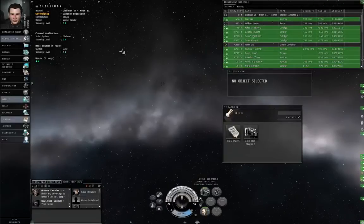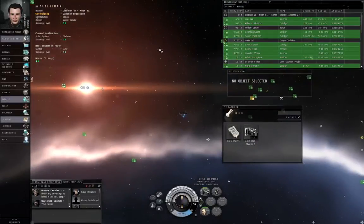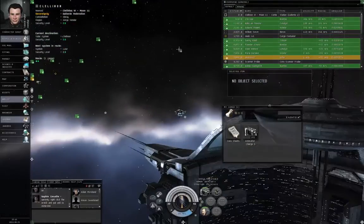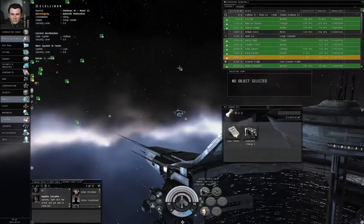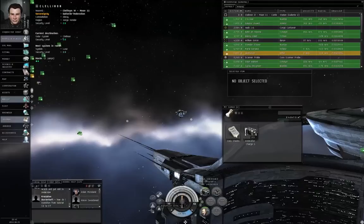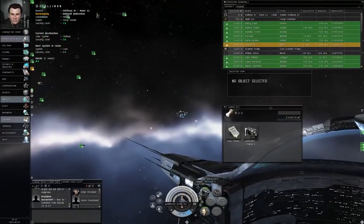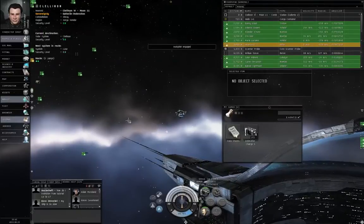By the way, the autopilot serves two functions. One function is to plan your route for you and highlight your stargates. The other function is to allow it to actually fly your ship for you. If you look down next to the capacitor donut, you have the letter A for autopilot — let's click on it. Autopilot engaged.